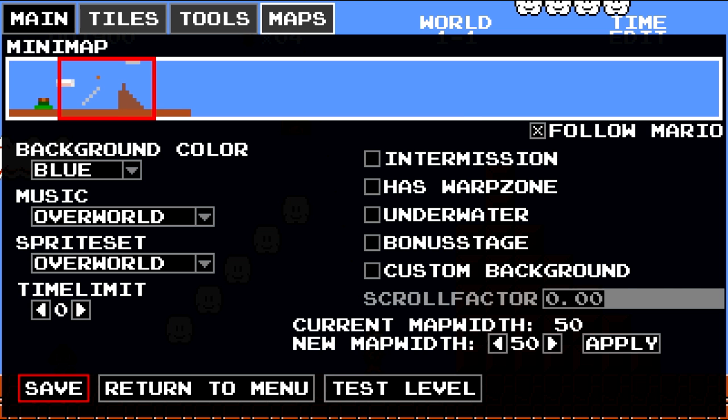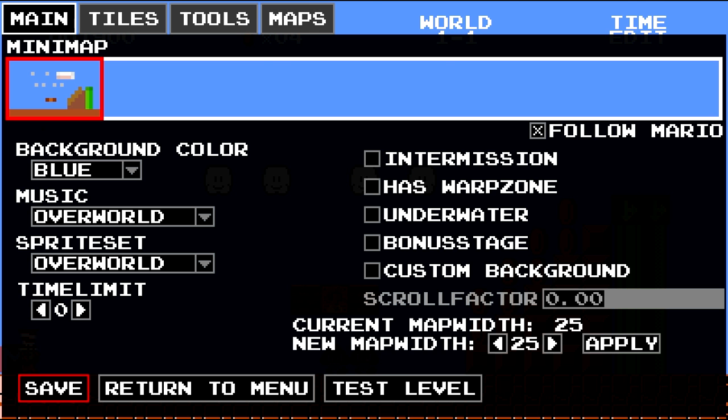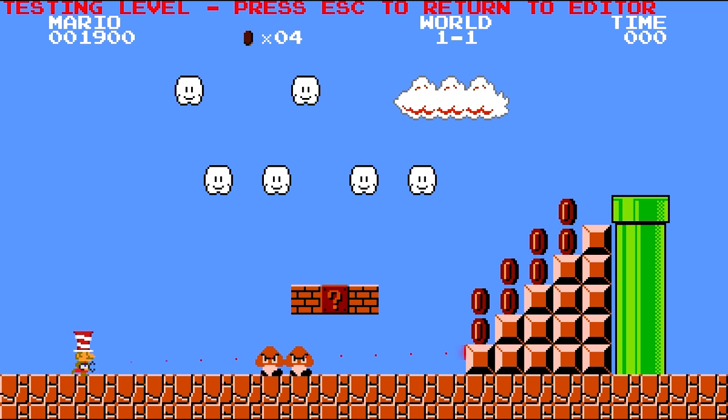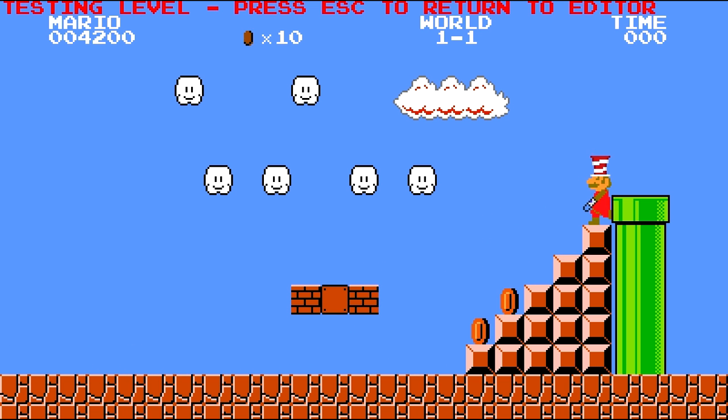We're going to go to world one, hit save — and we're going to hit test level. Okay, let's start testing. Let's get ourselves a mushroom, grab some coins.